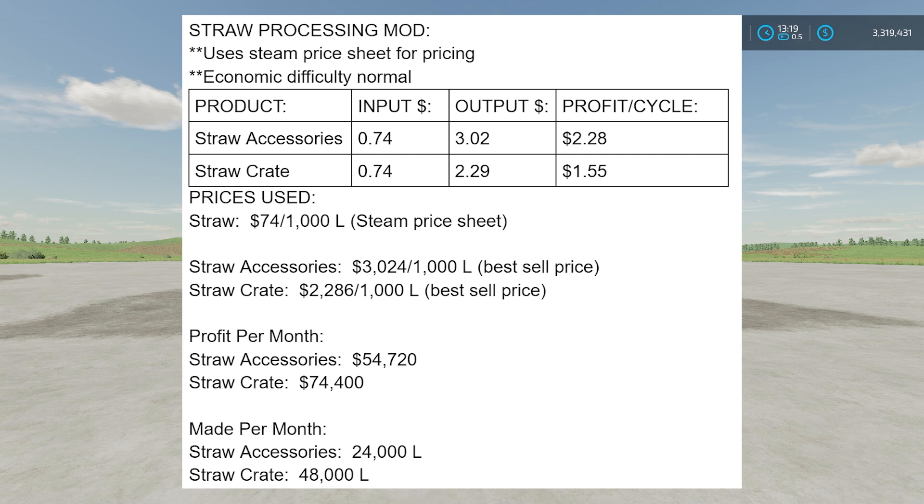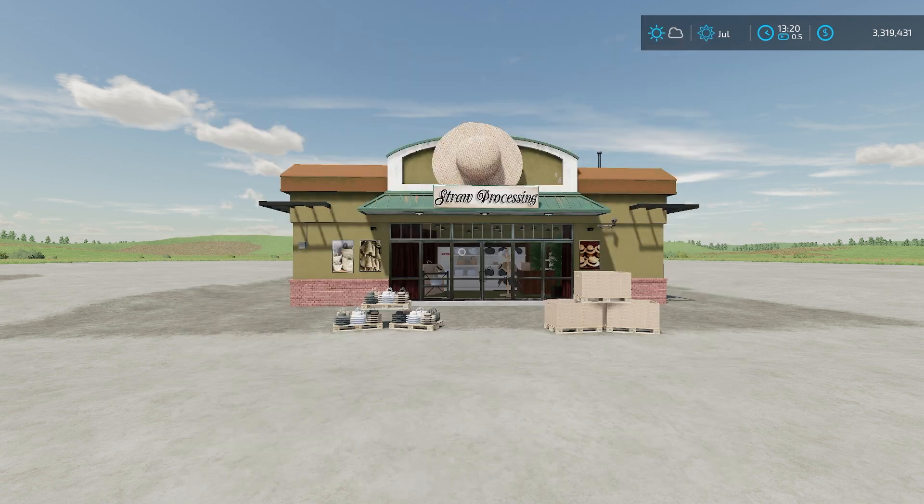These actually have a high enough profit margin — especially since you're using straw which is typically a waste product — that this mod can still make you quite a bit of money even set to Selling mode. Even losing 40 percent of that profit, you're still going to be making anywhere from $20,000 to $50,000 a month profit off of this facility. So it actually might be worth setting it to Selling.